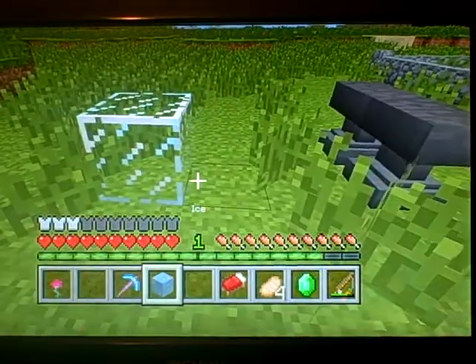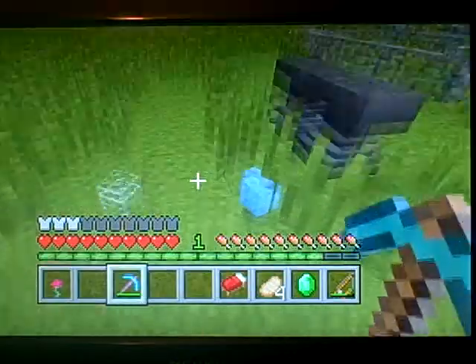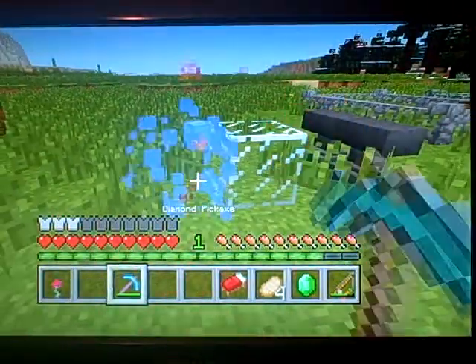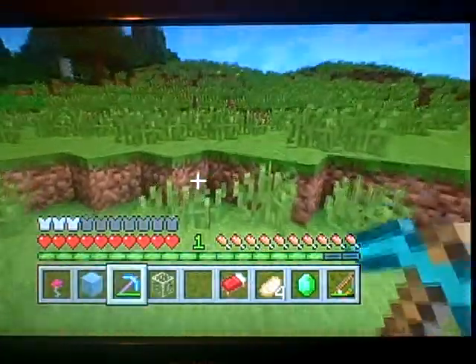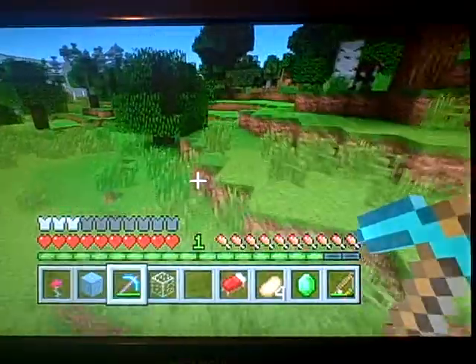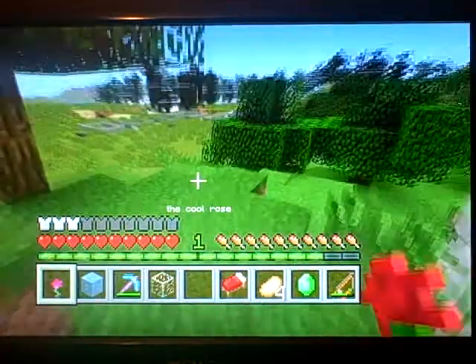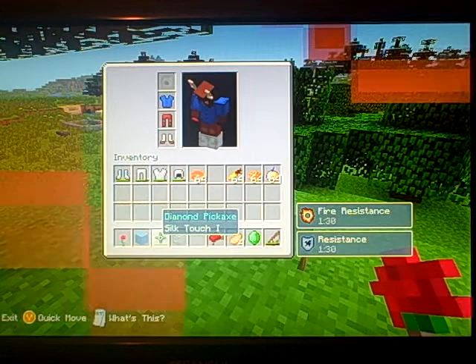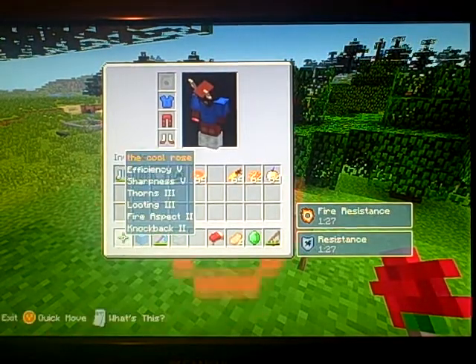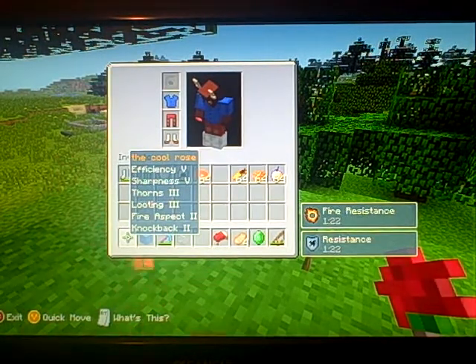The cool thing about silk touch now is you can actually get glass and ice blocks back. You can enchant almost anything — I literally enchanted this rose. It has efficiency 5, sharpness 5, thorns 3, looting 3, fire aspect 2, and knockback 2. This thing is amazing, and I named it 'the cool rose' right there.